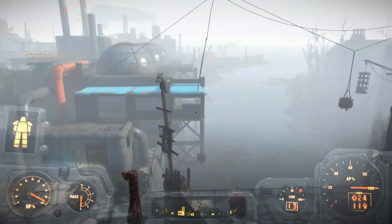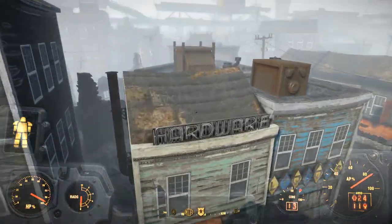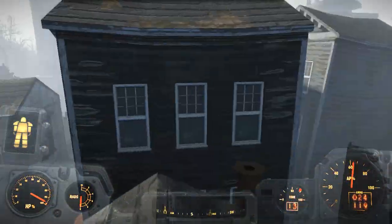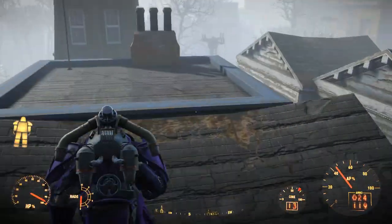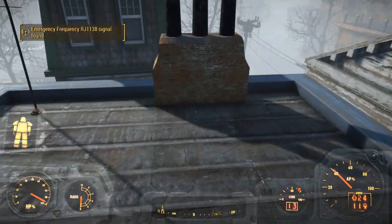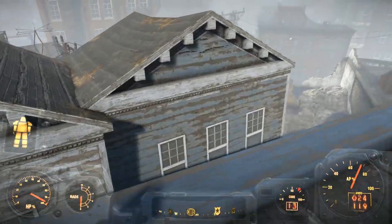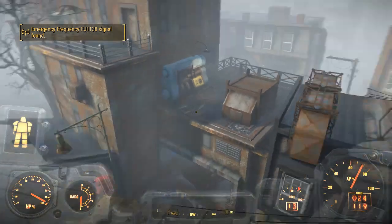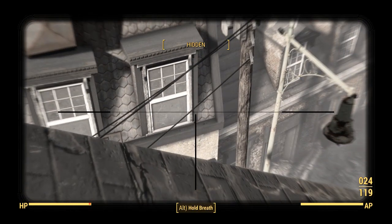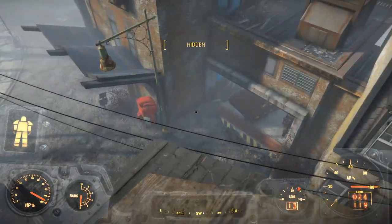Short bursts work well rather than long extended bursts. Now just on the other side of this rooftop there is a fusion core in a roof — and there it is — which is quite interesting because all it's powering, as far as I can see, is the garage down below. It's not really a garage anymore; I don't know what's inside there, but it's very interesting — you might like to find out about that.